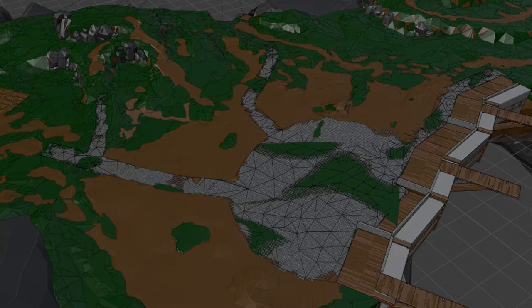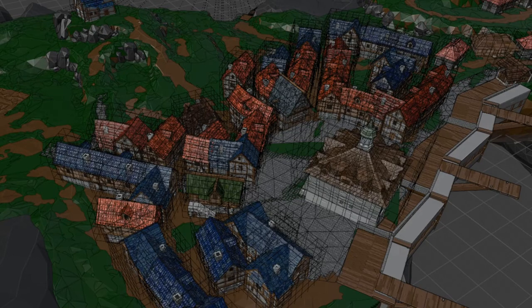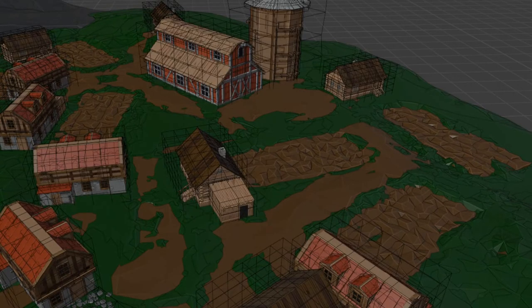After fixing all those problems, I worked on making a proper city center, adding more and more houses. For that, I made some farmhouse models, a silo, and a barn, and added it into the farm area.